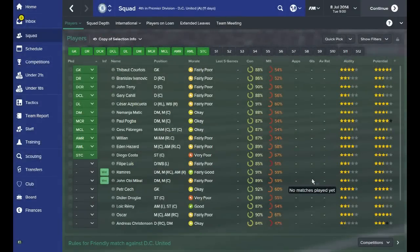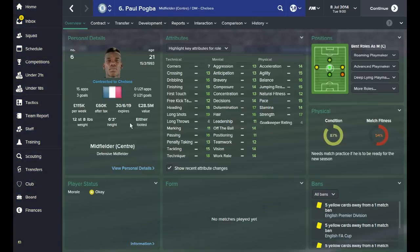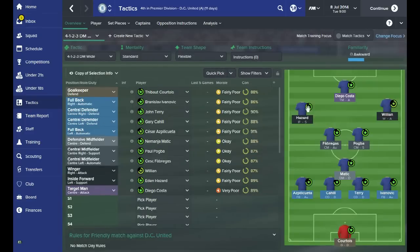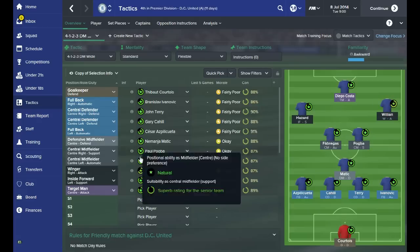The best way to answer this question is to boot up the editor. I've moved Paul Pogba over to Chelsea using the editor just for the sake of this video to show you what I would do. In terms of the tactic, I've set up Chelsea how they would usually set up under Jose Mourinho - your normal back four, Matic, Fabregas, Willian, Hazard and Costa. Don't worry too much about the rest of the team; we're focusing mainly on Paul Pogba.